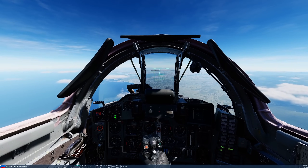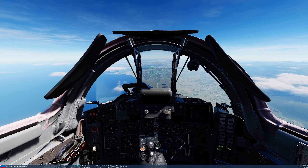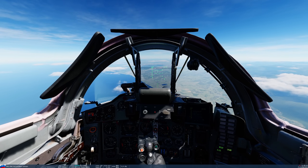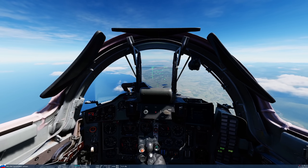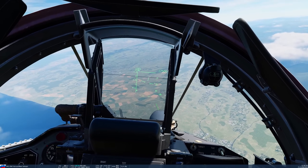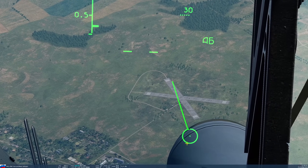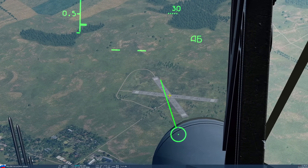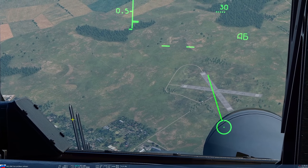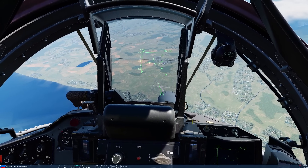CCRP — go to OPT, master arm on. This is continuously computed release point. It is not a very accurate way of bombing in the MiG at the moment, so the best use case is standoff bombing — keeping ourselves safe from the target. The previous two modes required you to go in a dive and get close to the target; this we can use as standoff. Get yourself roughly wings level with the target, then force the system into CCRP mode by taking the reticle and forcing it directly and prematurely onto the target while it's still at the base of the HUD, then press and hold missile fire. On CCIP we waited until the reticle started climbing the screen — that's the difference.